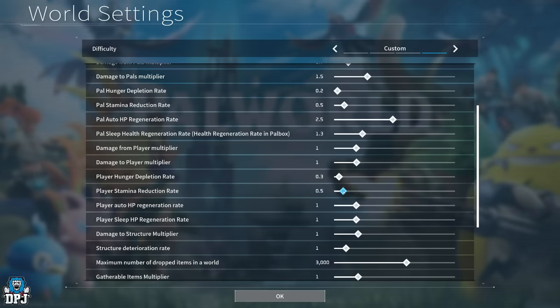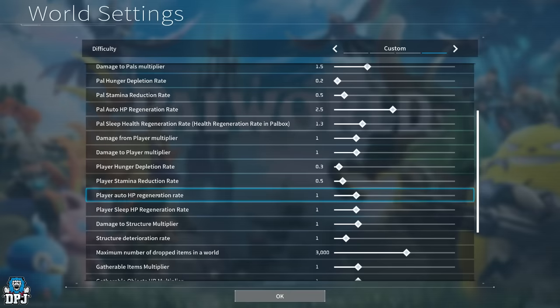Player stamina reduction rate: I'd probably go about 0.5. It isn't too bad, especially if you put levels into stamina, but if you want to save those level-up points for other stats you can go lower. I think 0.5 seems about right.